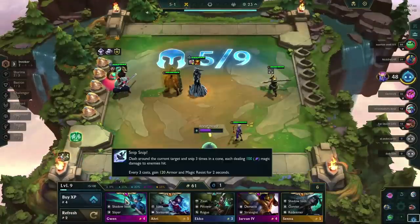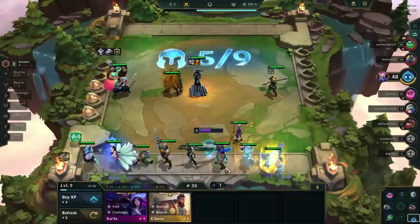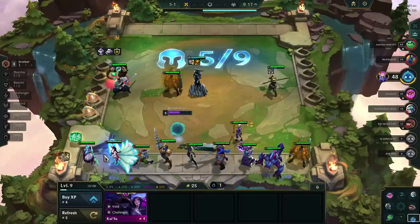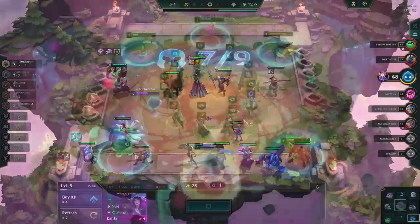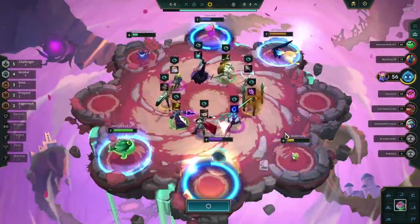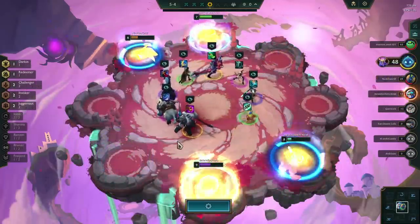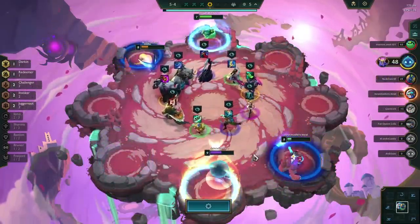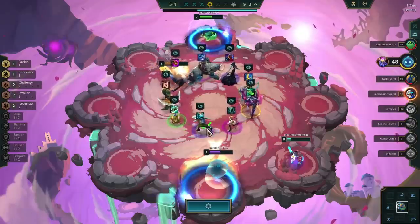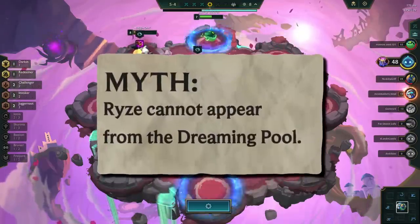Apparently we didn't even receive a single unit when we have Invoker as our tailored trait. So not only is it impossible to receive a Ryze from the Dreaming Pool, it's even possible to not receive a unit at all. Fun fact: did you ever notice that Ryze cannot appear in the carousel either? He currently has a bug that makes him an invalid option for this type of mechanic. At least the silver lining is that the Dreaming Pool only affects the Ionian Ryze, and nobody wants that guy anyways.